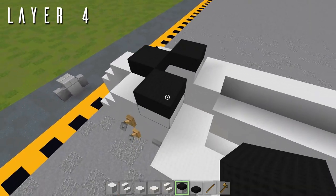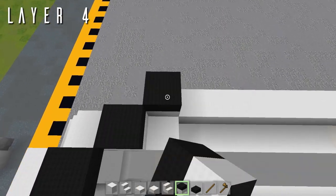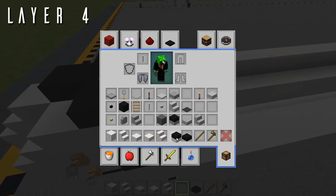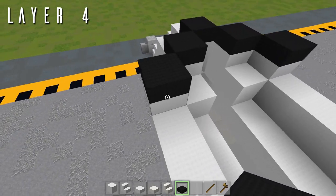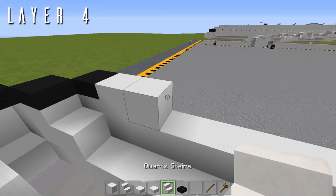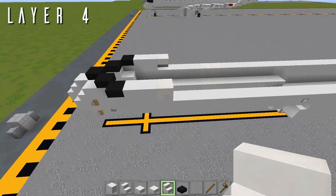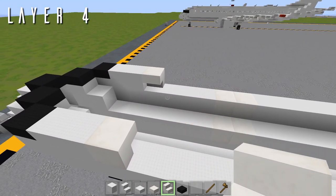Going back from the cockpit windows we have two blocks of wool. Then grab your quartz — a quartz upside-down stair to either side facing towards the center for the start of our forward entry doors, the L1 and R1 doors. Back from both of those, 14 blocks going back on each side.